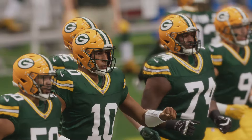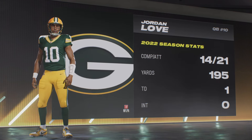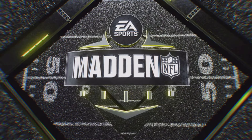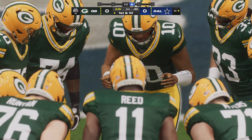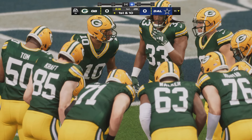Six-foot-four Jordan Love taking the field for the first time — the 2020 first-round pick from Utah State set to lead Green Bay. At the start of Jordan Love's NFL career, he had one of the best seats in the stadium watching Aaron Rodgers work. But now he's looking for more than that. Rocket arm, big play potential — he wants to show this organization that he's capable of being a dependable starter for the foreseeable future.